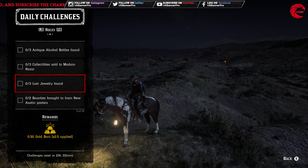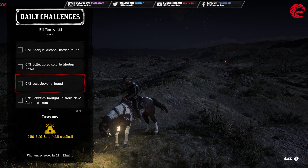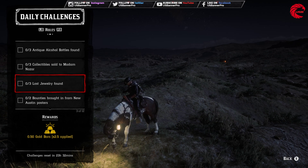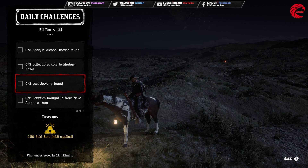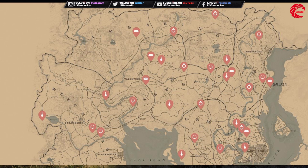After that, you have to find three lost jewelry items. Let me show you the location. This is the location for lost jewelry — go over there and you can find them. You just need to collect three from this list.